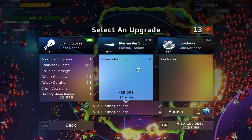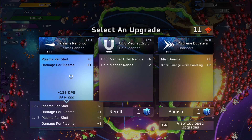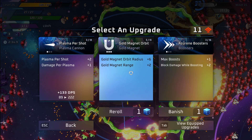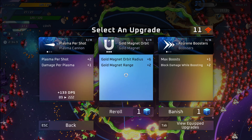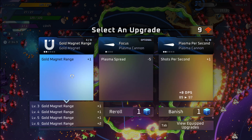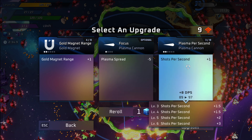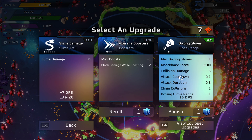Don't be like me — make sure you're checking your upgrade points. I had 13 points sitting there. Boxing gloves — I like them, but we're not going that route. Remember, I have one spot left. The plasma cannon, plasma shot — that's nice. Gold magnet range is something I really want, and getting extra range is nice because you'll see the XP or gold in this game just pulls right into you.